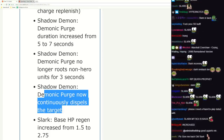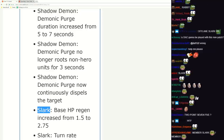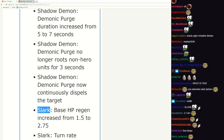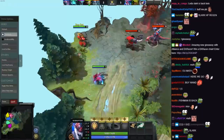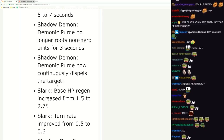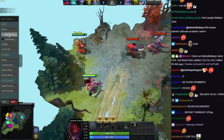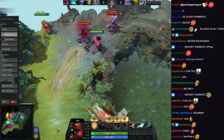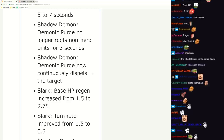Slark base HP regen increased. We talked about it - the biggest problem with Slark is his laning phase. It's so hard to do the math because of the changes, but it's safe to assume he probably doubled his regen. Turn rate improves - turns faster. You can't force your allies - yeah it works. Thank you Valve, finally.